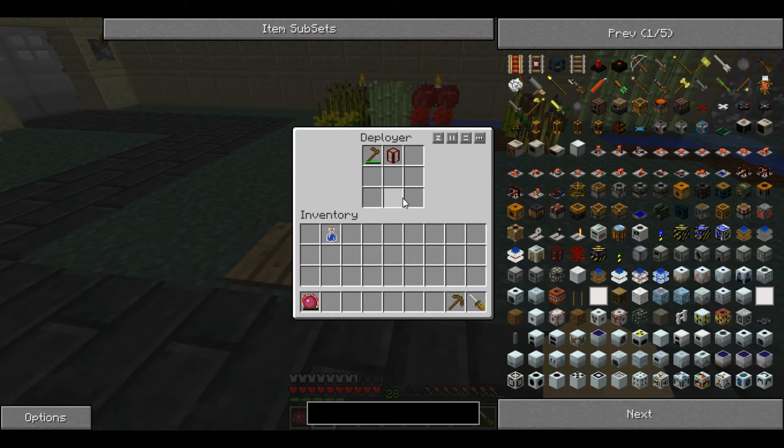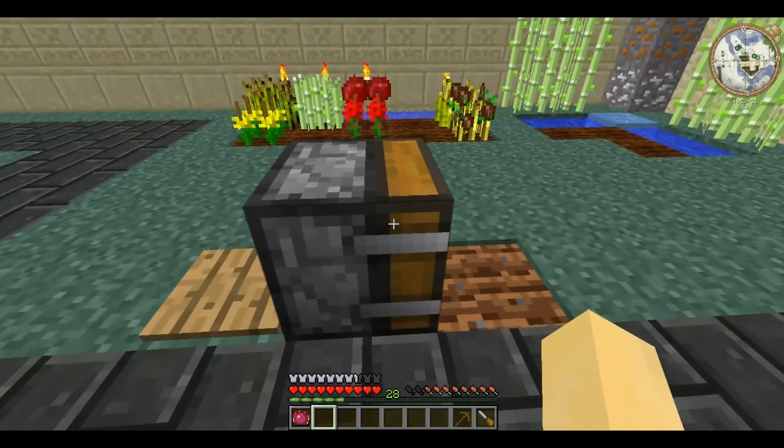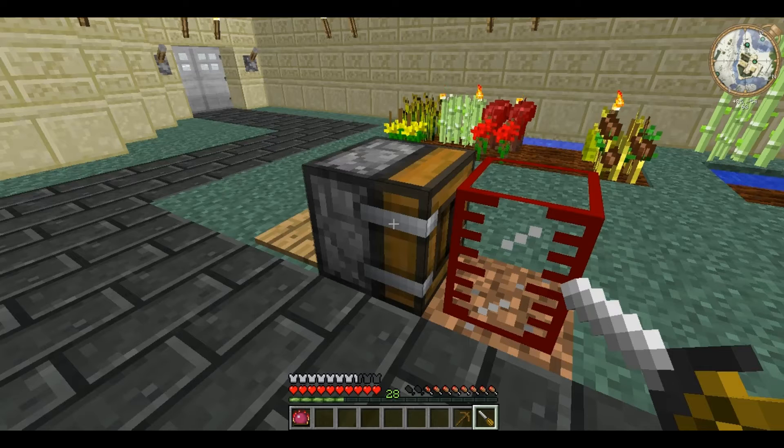The order in which the Deployer uses items in its inventory is across like this — it will start in the top left corner, move across that line, and then down to the next. So in this case it will till the soil and then place the tank.